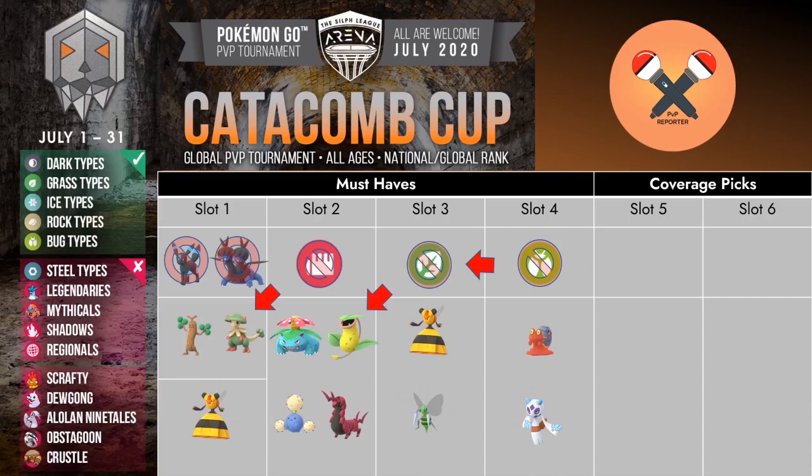Now here come the coverage picks which basically balance out your team. For this you have your ice and dark kings of the meta: Umbreon and Zoelis, which have the maximum coverage. Umbreon thanks to its bulk in a one-shield scenario can win a lot of matches, however in the two-shield scenario it actually ends up losing some of those matches. So it's probably a good mon to swap in, use one shield, and try to get the match in your favor. Zoelis thanks to its dragon breath deals quite good damage and is feared in the meta, and its only weaknesses are its hard counters. Zoelis is additionally weak to ice types as well.